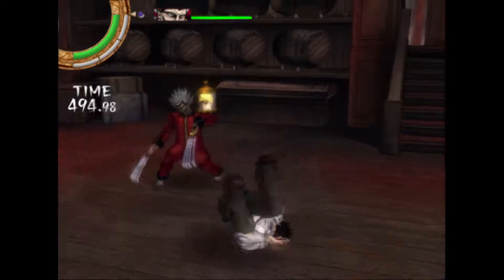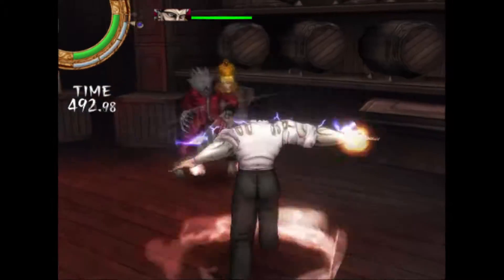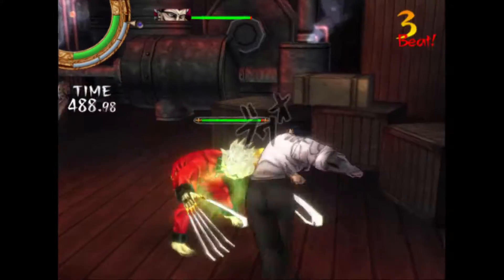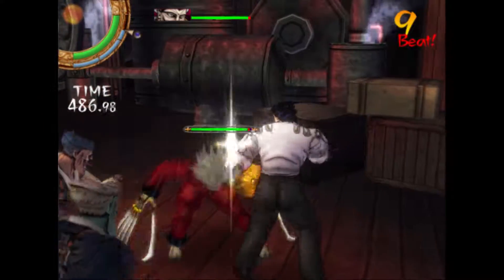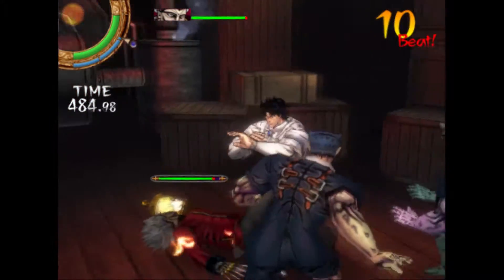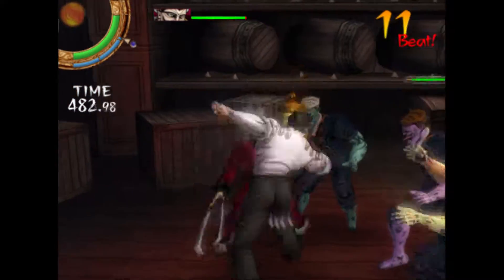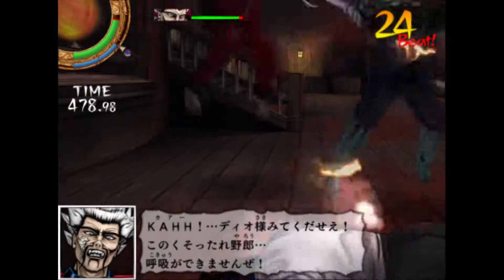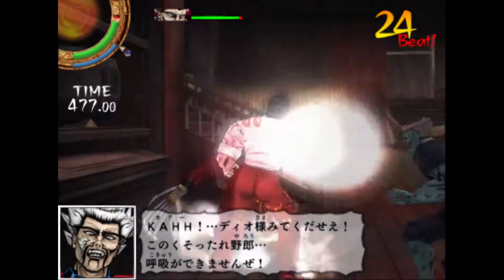Battle 25, you are an injured Jonathan and Dio is just ahead. You can't restore your Hamon power, so you just slowly wobble towards the enemy while Dio shoots eye lasers. You have to finish the fight off with an overdrive. That is JoJo's Bizarre Adventure Phantom Blood — or mostly, anyway.